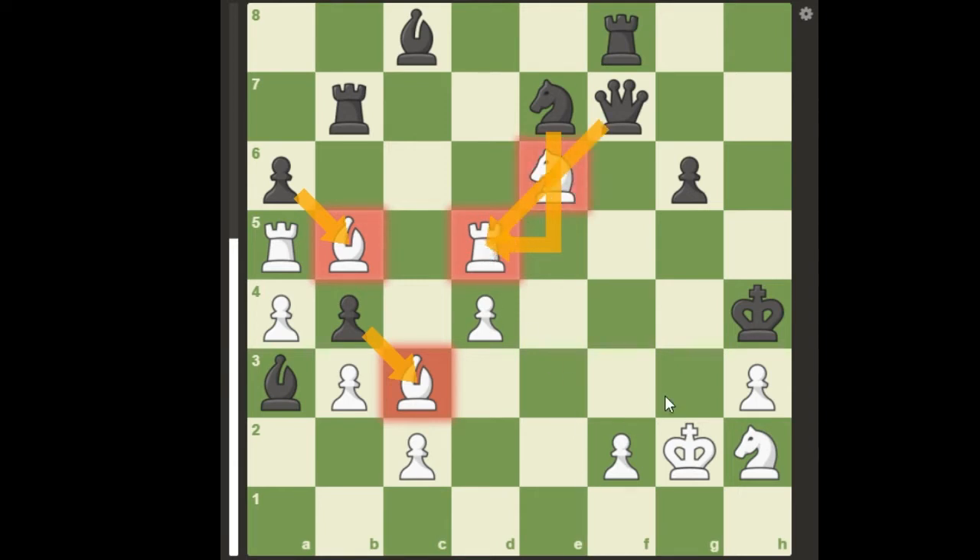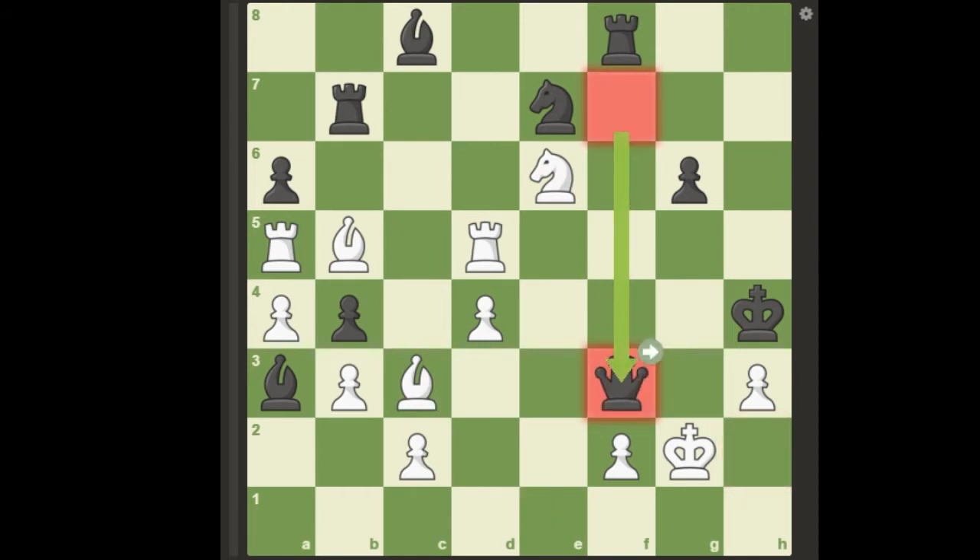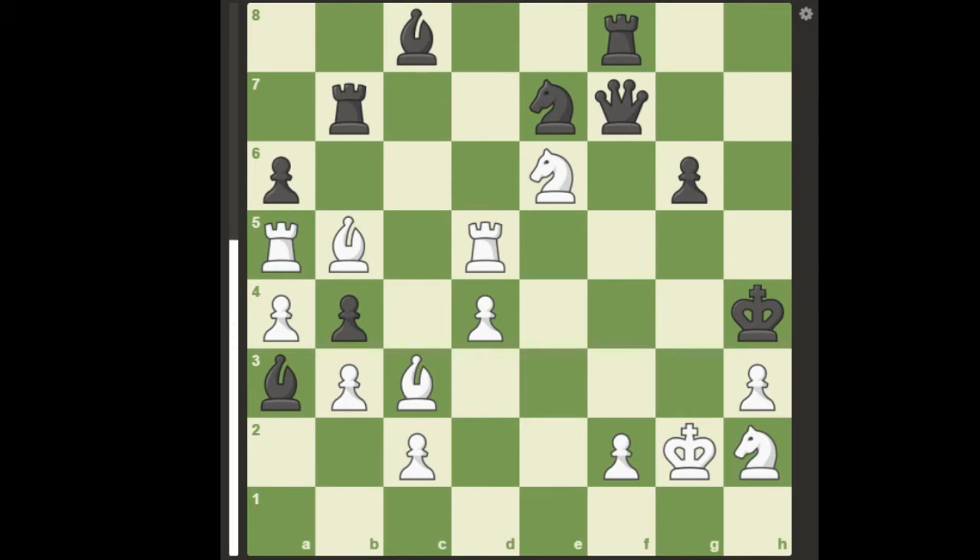It seems that white is forced to abandon the game because knight to f3 check is just met by queen takes f3 and all other moves are winning for black, but it is not the case, as white can play the brilliant retreat move bishop to e1,